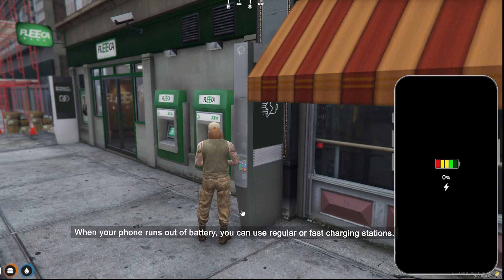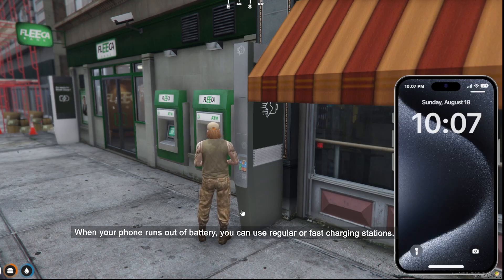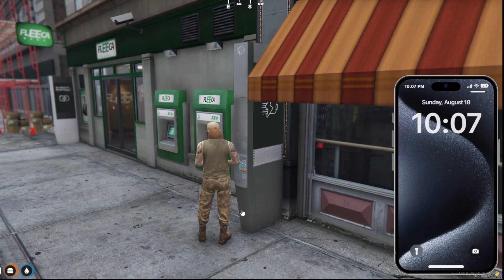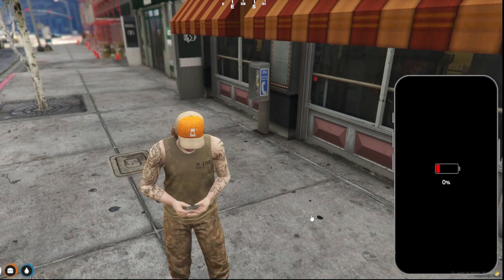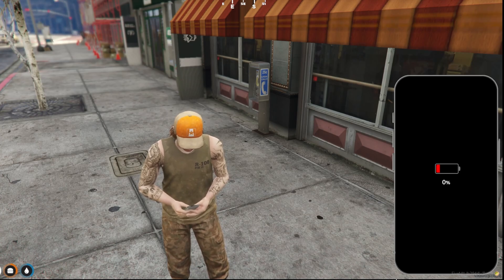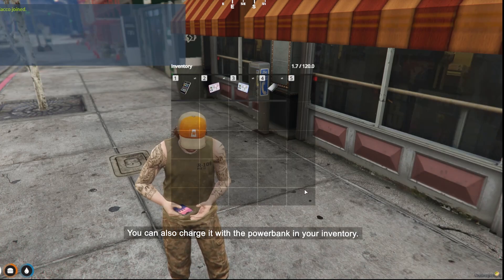When your phone runs out of battery, you can use regular or fast charging stations. You can also charge it with the power bank in your inventory.